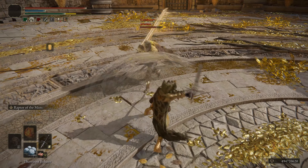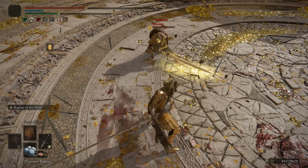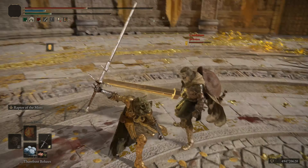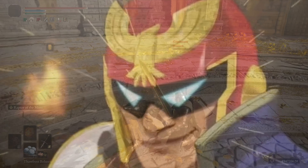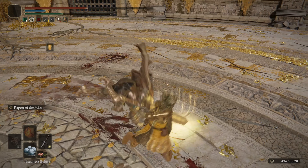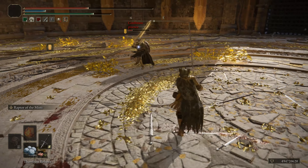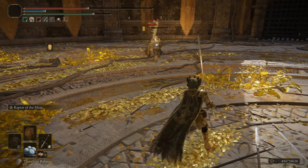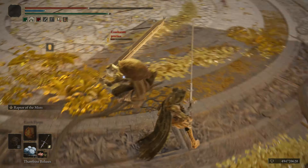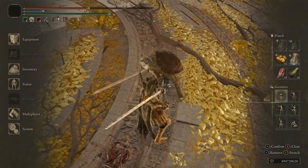Raptor of the Mists works well with all weapons that have a good crouch attack. Colossal swords have a great crouch attack. It's nearly unpunishable as it can cancel into itself into a crouch attack extremely fast. This acts as a near-impenetrable wall of defense that can only be countered with a hard callout or read. Frame 1 invincible moves are always great.